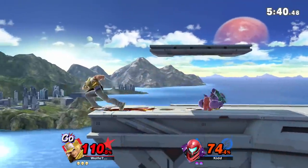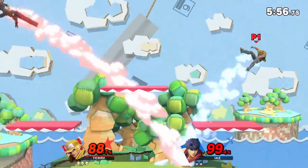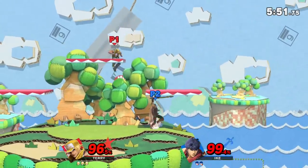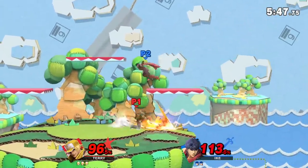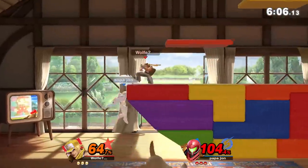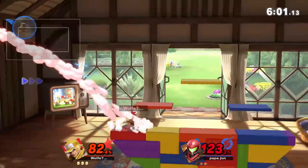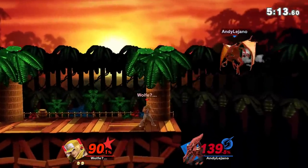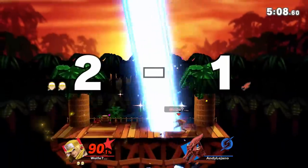Since Terry unlocks even more power in neutral at high percents, your goal is to scrap with the opponent on the ground. Since you're high damage and heavy, you'll tend to win scraps because you'll live longer and do more damage. Once you're at over 100%, you want to seal their stock quickly. Now that your opponent's feeling pressure to take your stock, you want to use your speed to whiff punish and your anti-air moves to punish their jumps. Between Rage and your super specials, you'll do a lot of damage off a few hits and increase your lead. The bigger your lead, the more your opponent feels the need to approach — and the more they approach, the more you can stick to your game plan of punishing them.